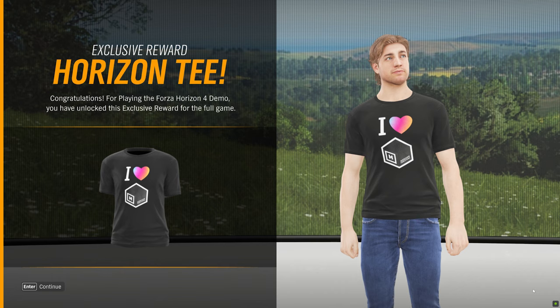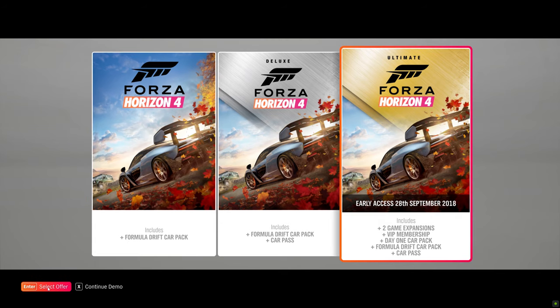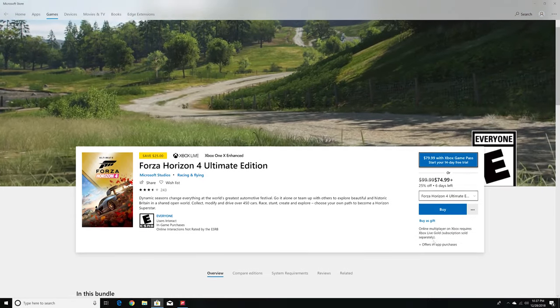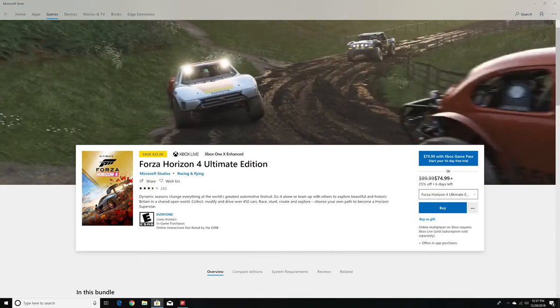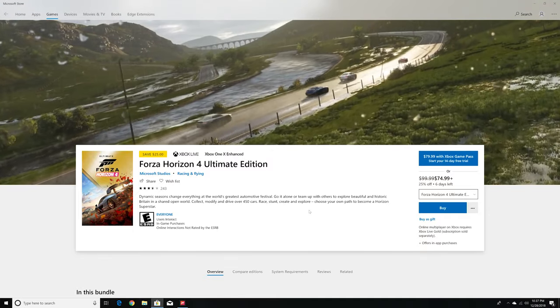Congratulations for playing — you have a lot of rewards waiting for the full game. The Ultimate edition has two game expansion packs, VIP membership, and a Day One car pack with access from September 28th. I'm done with the demo. There's also a 14-day trial if you want to try more. Feel free to go to the Microsoft Store and download the game. Hope you guys liked this — leave a comment if you want me to do the 14-day trial. Give a like and subscribe, thank you!